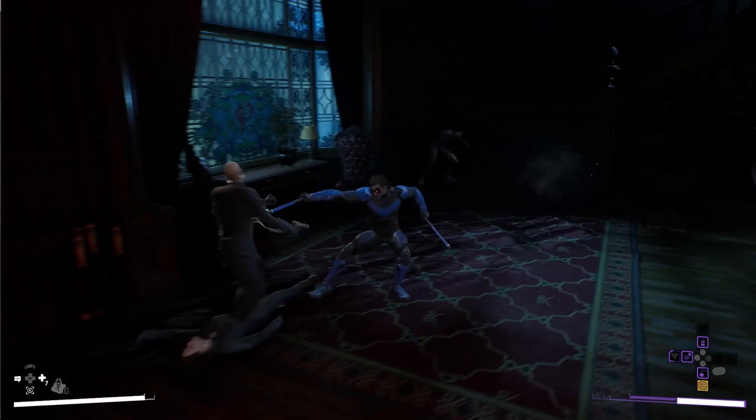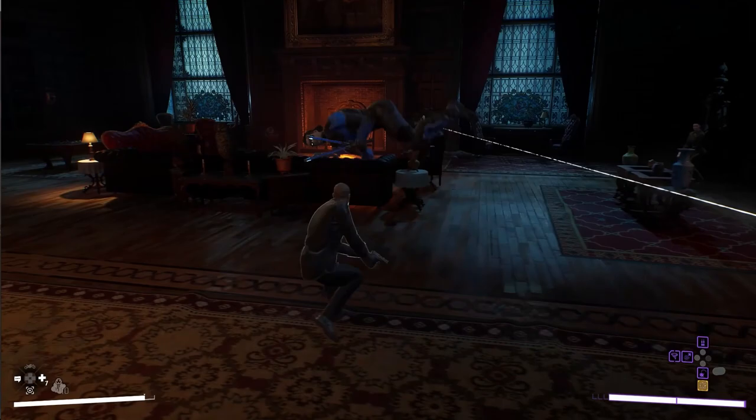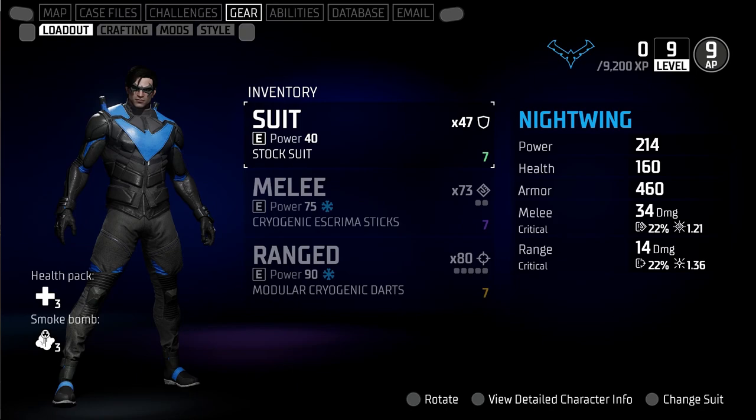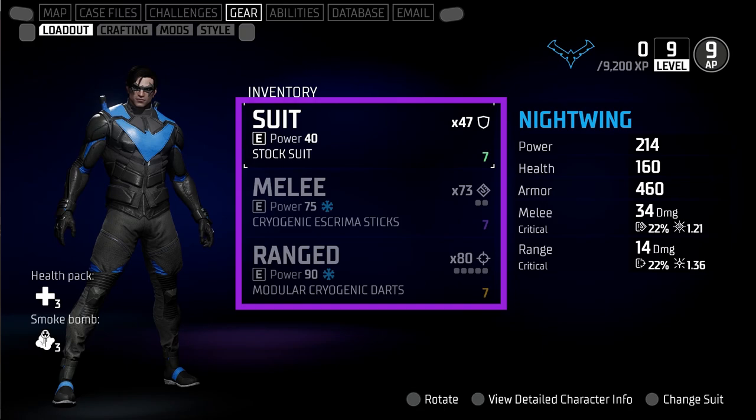When it comes to customization, there are two major areas to focus on: your gear and your skill tree. Each plays a part in shaping your playstyle and which hero you may lean more towards when exploring Gotham City. Let's start things off with gear and hero customization. Taking a look at the menu on screen, we see sections for your hero's suit and their ranged and melee weapons.